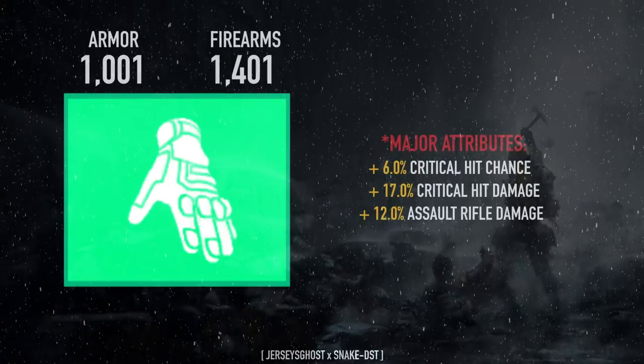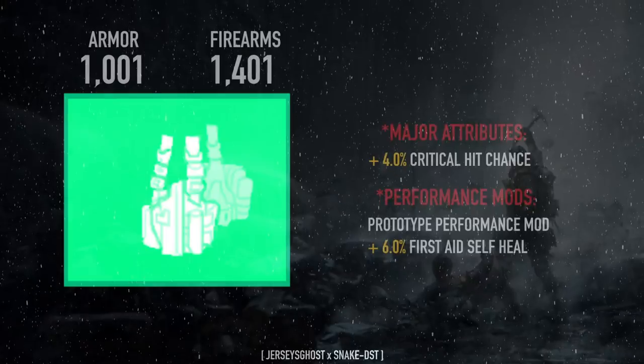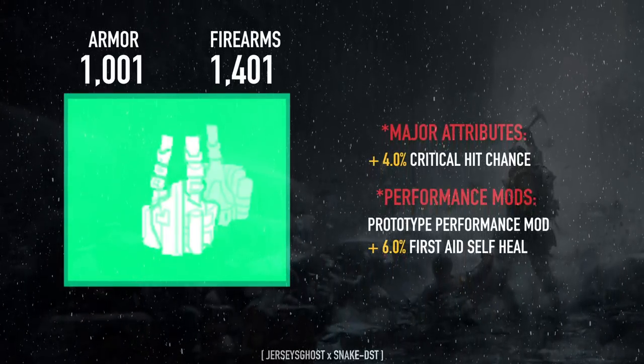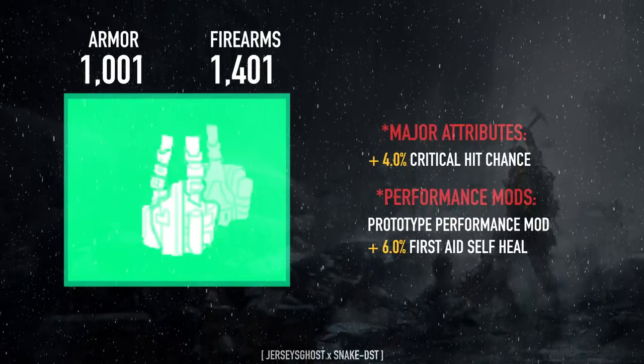The gloves are rolled for firearms with crit chance, crit damage, and assault rifle damage. The holster is rolled for crit chance. Everything else is also fully optimized, and the mod is another 6% first aid self-heal mod.